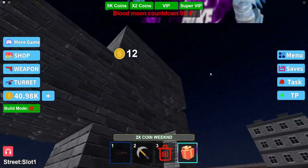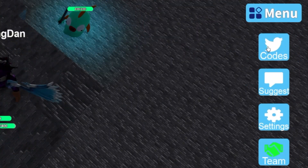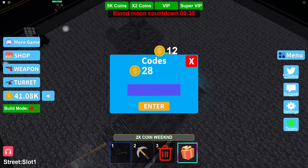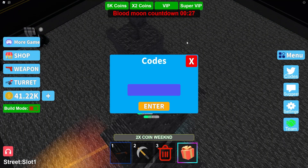So, in Build Tower Simulator to claim codes, what you guys are going to want to do is go to the right, click on the message menu, then click on codes. After that the code menu will come up. These are in no particular order, so let's just get into it.